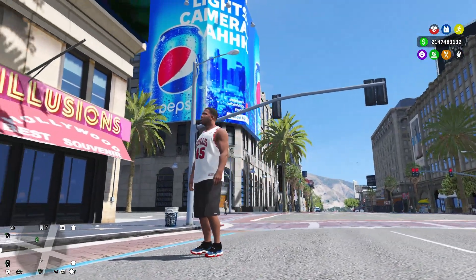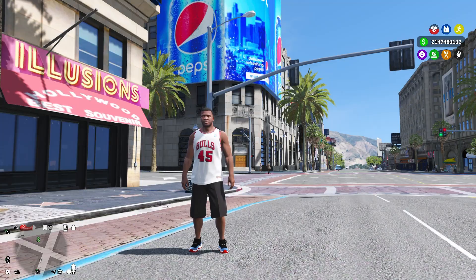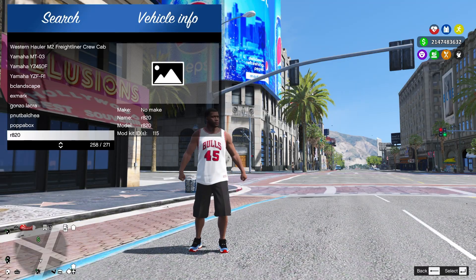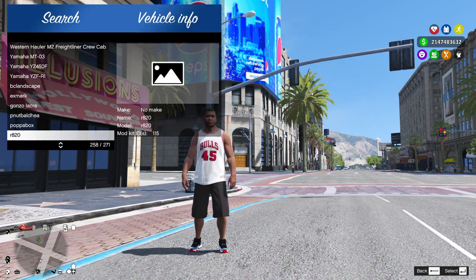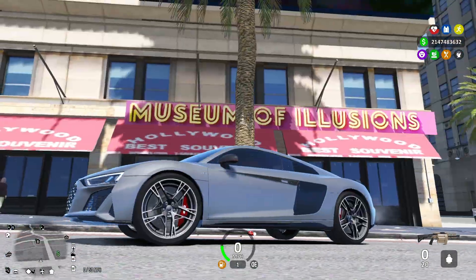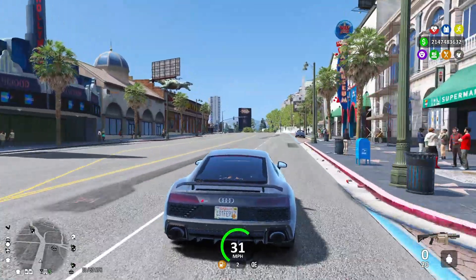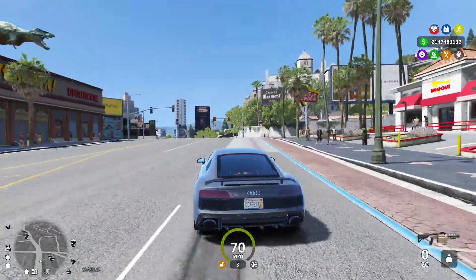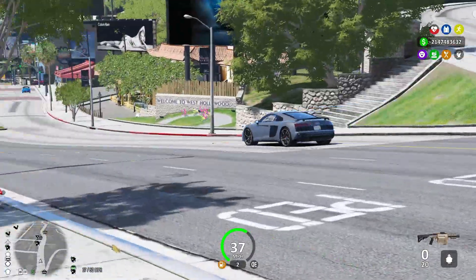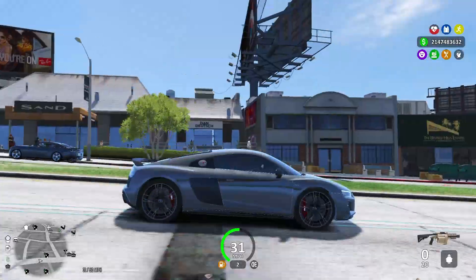Once you spawn into the game you'll need some type of trainer. You can use Simple Trainer or Add-On Car Spawner — I'm going to use Add-On Car Spawner. Search for the vehicle we just installed... and bam! There's the car, guys. We just installed it and everything is on there — it works perfectly.